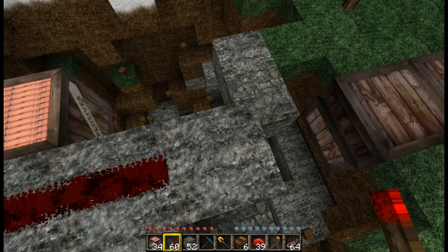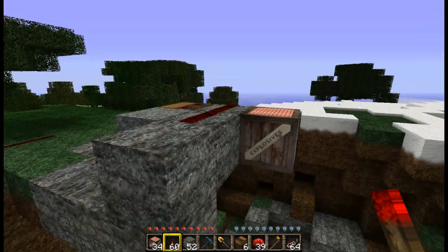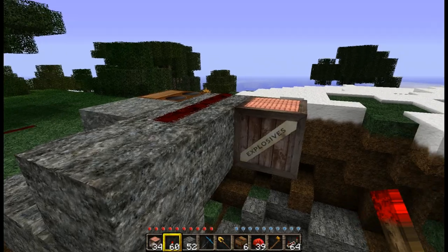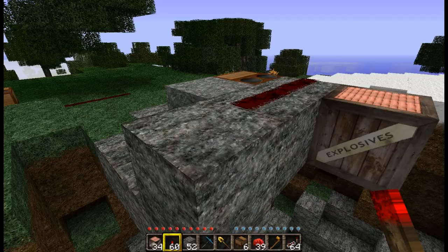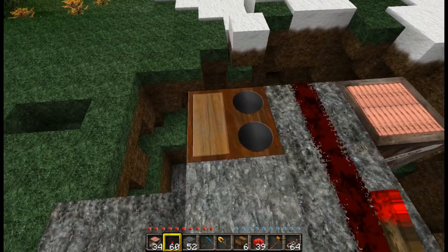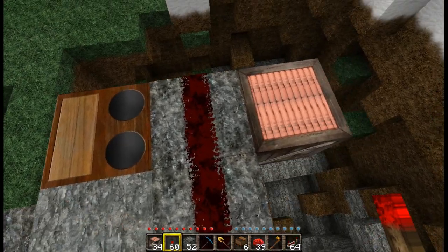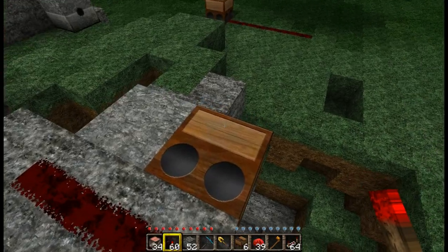If I put a redstone torch in here, the wire is activated and a redstone wire always strongly powers a block below it. So this stone block and the next stone block are strongly powered, which means that the TNT is activated and the dispenser dispenses a dirt block. But the note block won't be activated because it only plays a note if it's strongly activated. Only the stone block is strongly activated and the note block is only weakly activated.